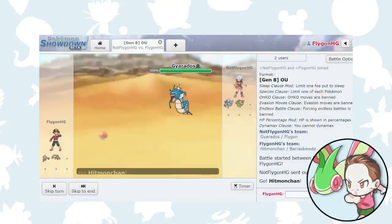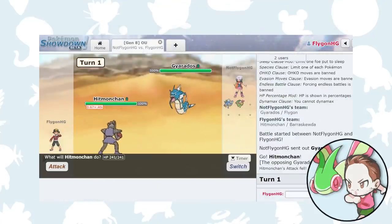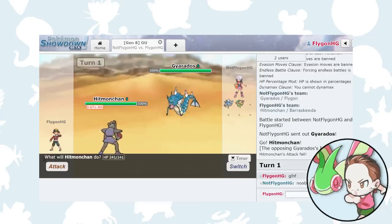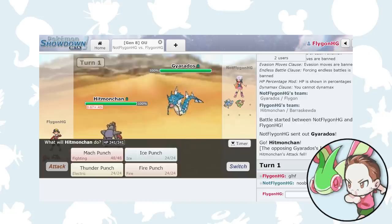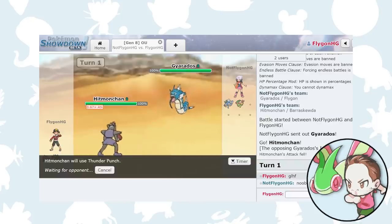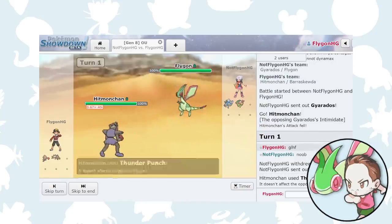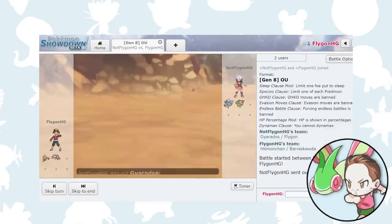In a Nuzlocke, pivoting is predicated on abusing the logic system of the AI that you're facing. Let's first consider an example of an online battle where you are playing against another human being. Let's say you have a Hitmonchan and they have a Gyarados. Your Hitmonchan knows the elemental punches. The obvious play here is to use Thunder Punch to one-shot the Gyarados, who is of course four times weak to electricity. But your opponent, knowing that you probably have Thunder Punch, might predict that you'll use Thunder Punch and switch in their Flygon. So you, knowing that your opponent knows that you probably have Thunder Punch, might want to predict the switch to Flygon and use Ice Punch instead. And if your opponent is good at the game, they might actually predict that you plan on using Ice Punch, and so they may opt to actually stay in and punish your prediction. It's a huge mind game.